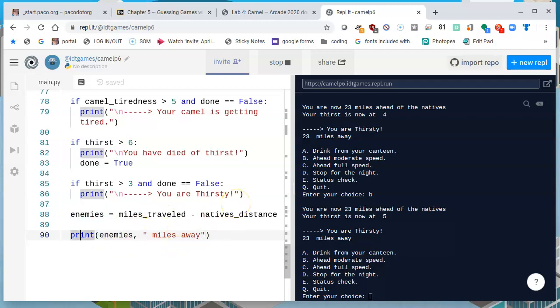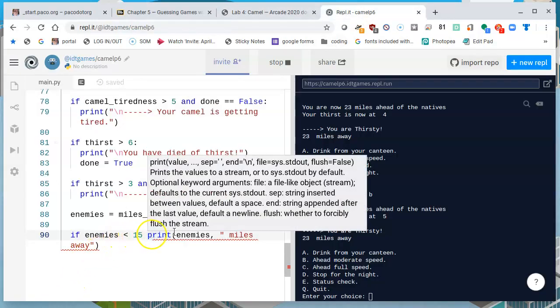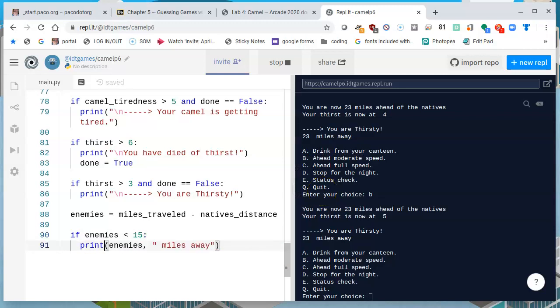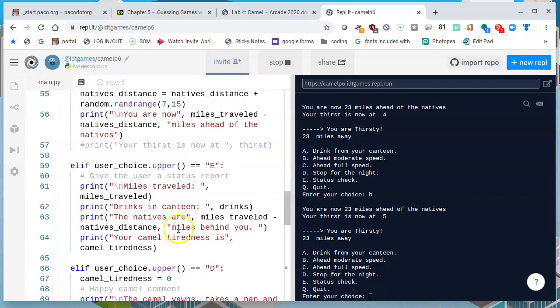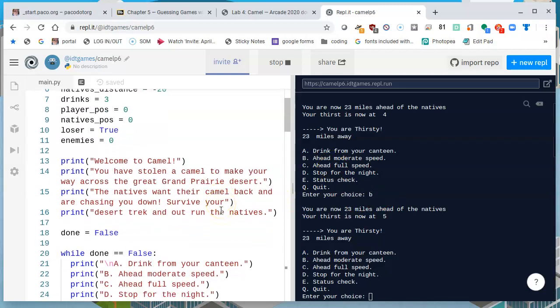So now I have a way to check what that number is. I can say right where it's already telling us the message — the enemies are so far miles away. I'm going to say that if enemies is less than 15 — the book says less than 15 miles away — say 'the natives are getting close.' So if enemies is less than 15, colon, go to the next line, print: 'The enemies are getting close.' One thing I'm noticing though is that in the game we're giving the enemies a lot of slack — they're not really getting too close, we're giving advantage to the player.